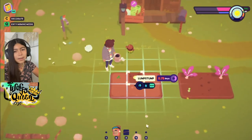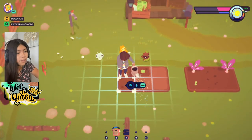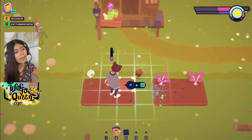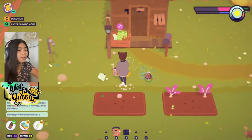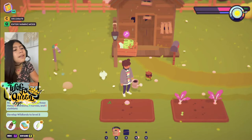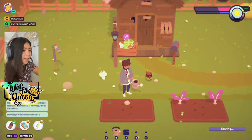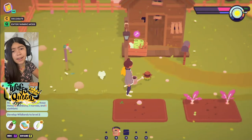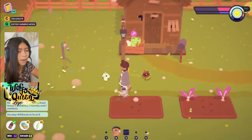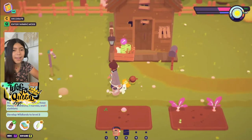We put our Flea Ball seed down, get our watering can, and water our plants. Once the Flea Ball and this other seed get watered every day they'll grow — just like it did right in front of our eyes. These two will be growing, and once they grow we'll get them as another little ooblet!